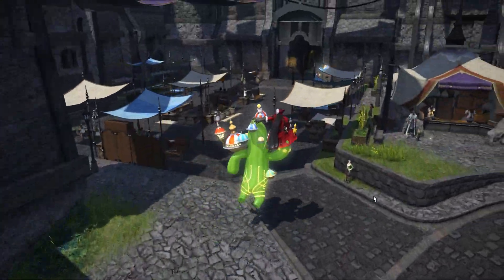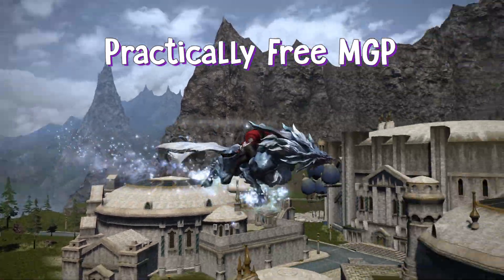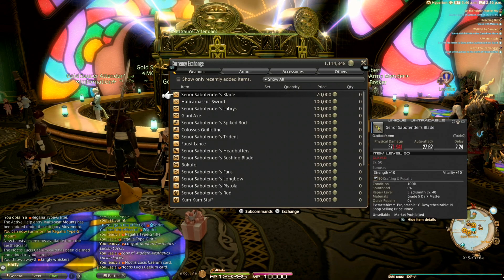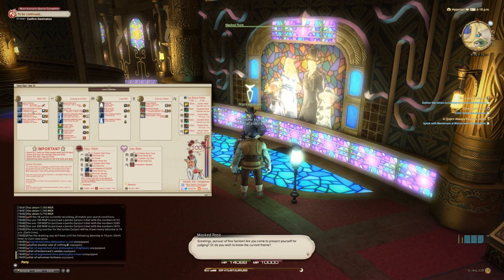A real endgame is mount collecting and glamour fashion. Some of the best mounts and fashion are locked behind the golden saucer, which might not be everyone's favorite activity. Luckily, if you hate fun as much as I do, you can turn this joyful area into a weekly checklist of tasks by doing the fashion report and cackpot every Sunday.